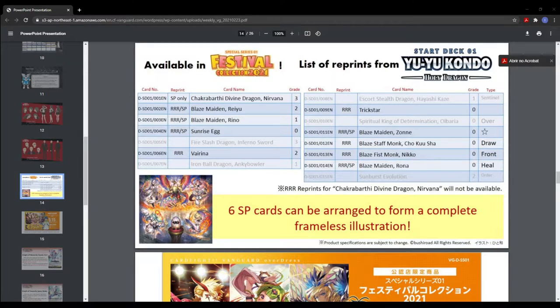You just buy the four SPs, buy a picture frame and you frame them. Put them on your wall. Don't use those cards — put them on your wall. It will look cool though.